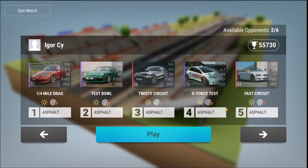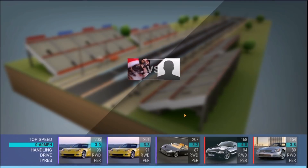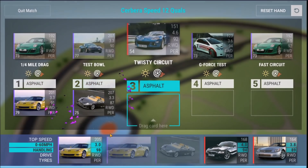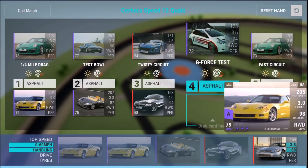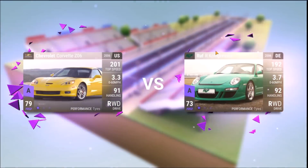Yeah, the thing is we would lose Twisty Circuit because his is 6-9-9. This one — this looks doable, I think. Let's do this one. So this goes here and wins. This will lose Test Ball, but that's fine. And then this will win there. That'll win wherever I put it. So let's put it there, and then that'll lose, but that's fine. So that should be 3 wins, 2 losses here.